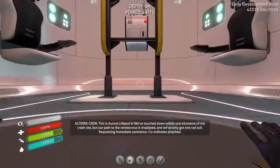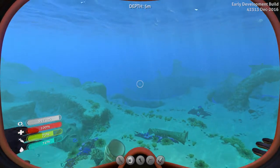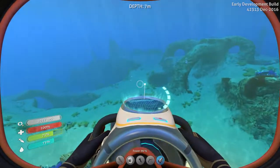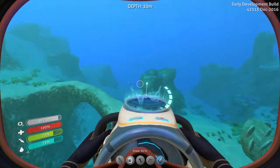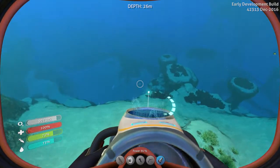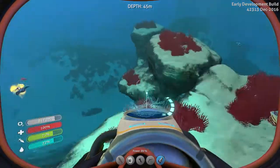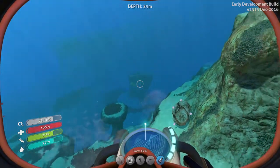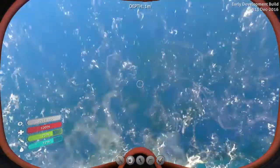I refuse to go to the Aurora with just the sea glide - I absolutely refuse. All right, so it is time ladies and gentlemen to go look for the sea moth stuff. I believe over here is probably the quickest way to where I need to go. Yeah, because it's getting deep here, so I'm thinking this is it. Now unfortunately there are bleeders - bleeders bleeders bleeders - I don't like bleeders. Let's get back up, get some air, and plot out this course.